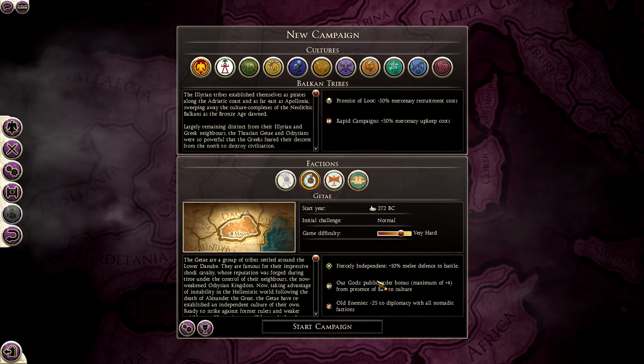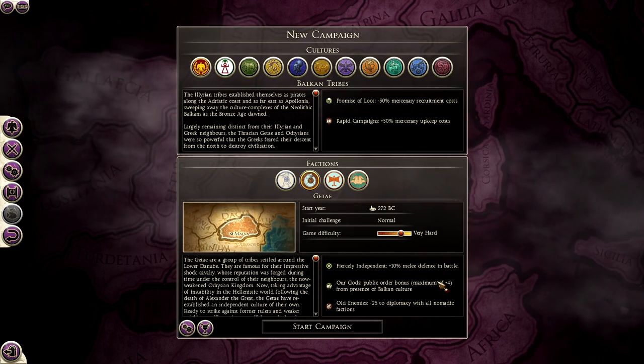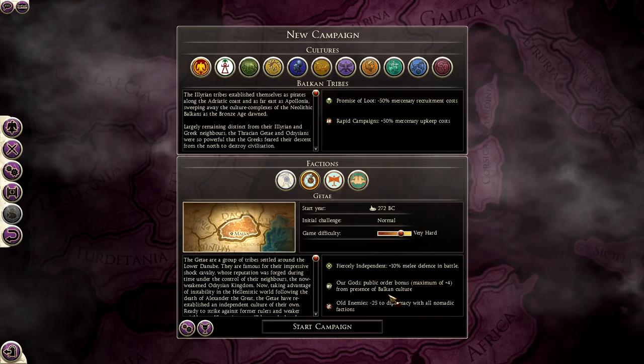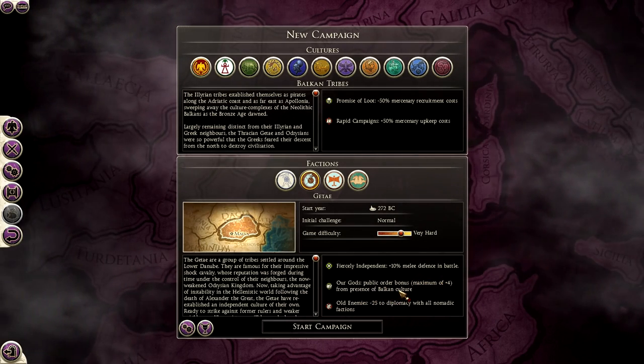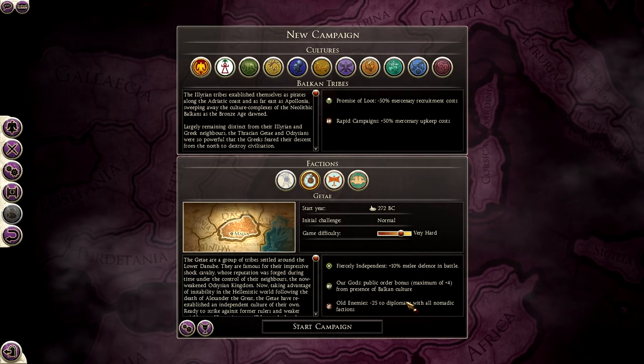The things that change for this faction: they are fiercely independent, giving plus 10% melee defense in battle. Their gods give a public order bonus, a maximum of plus 4 from presence of Balkan culture. And old enemies gives minus 25 to diplomacy with all nomadic factions.